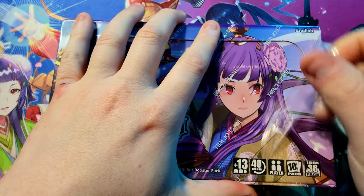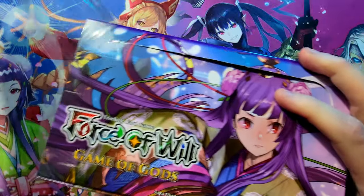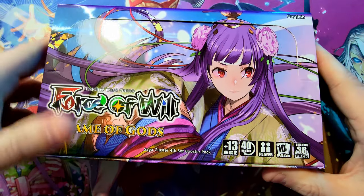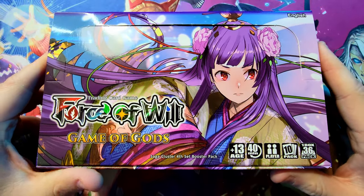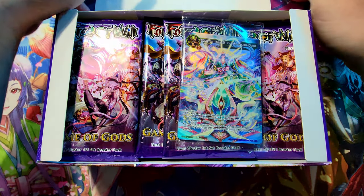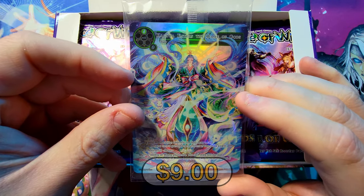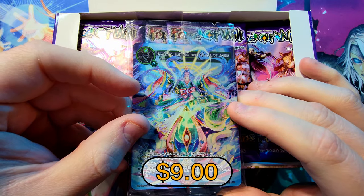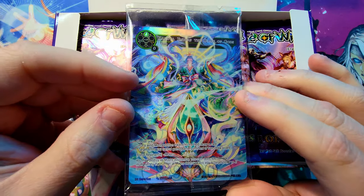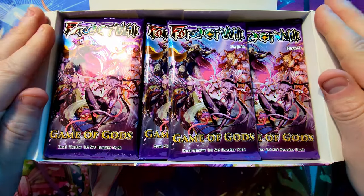Let's get this plastic off here — there we go. Slide this beautiful box artwork so you can see it without the glare, it looks super nice. And then let's get into the awesomeness of the box. We've got our nice Cayuga card here — Cayuga Enters the Game of Gods — a really nice buy-a-box promo, very cool.